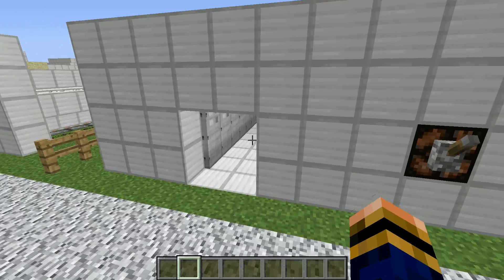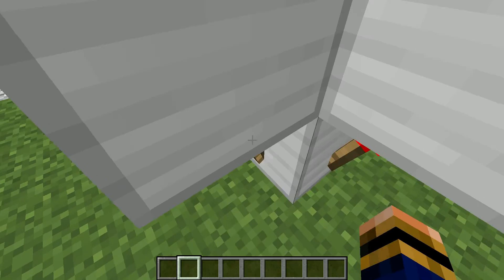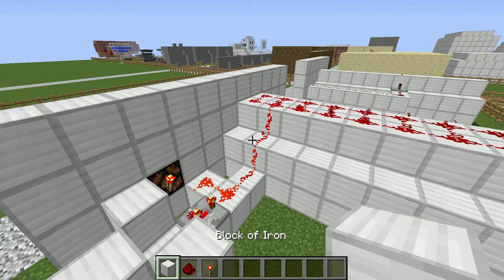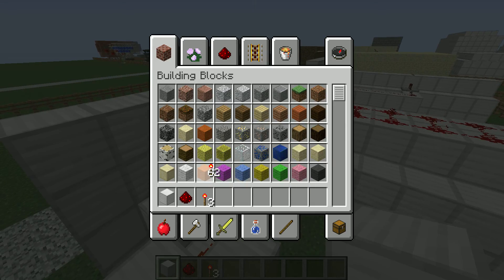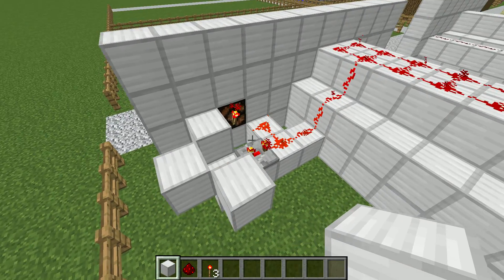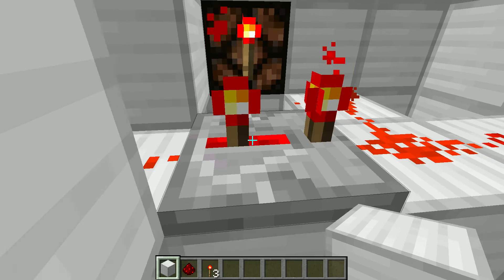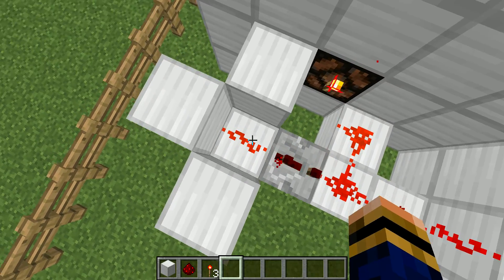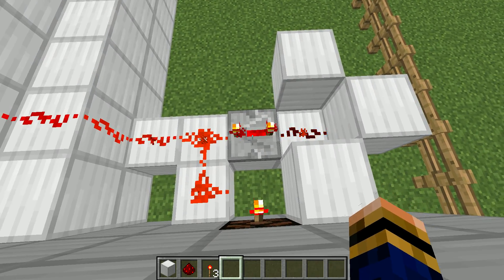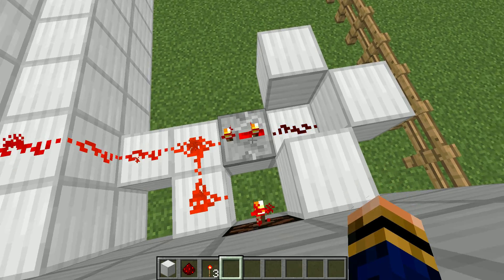The redstone for this is also very simple. We have a very small clock here which I'll teach you how to make. All you need is some torches, one redstone dust, and a block of your choice. You only need three redstone torches, one redstone dust, and four blocks. These go into a repeater which is on the third tick — very important. If it's on the maximum tick it runs really slowly; if it's on the first tick it will be very spammy. This controls how spammy the machine is.